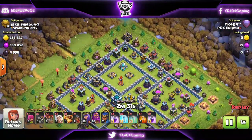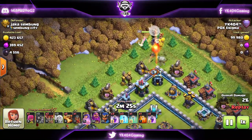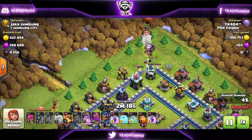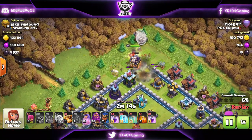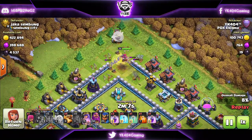We're doing some replays here. I couldn't do the live recording because I had a busy day. You can see we are starting with a queen walk at the 12 o'clock area, and we're using some regular wall breakers — it's been a while since I used them, but I had to go ahead and use them just to complete the season challenge and hopefully get a quicker book of hero.